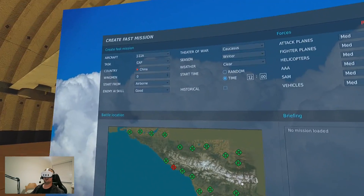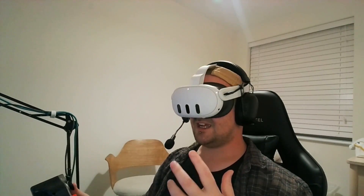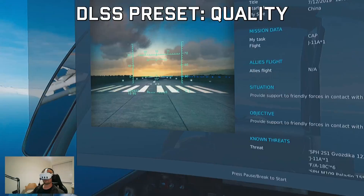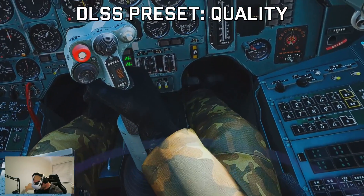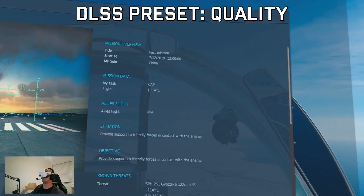Flying the J11. Immediately I'm noticing the sharpness is impeccable — on the stick, on the instruments. I've never been able to read what's on that kneeboard before, and now it looks really good. Can you see the smearing on the HUD with the numbers? I'm not sure I would look at that and think it's game breaking. The quality preset is actually running pretty well.